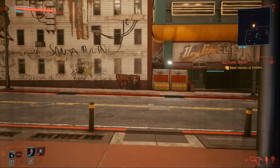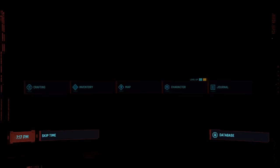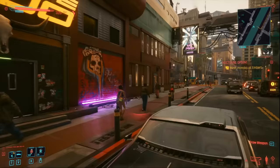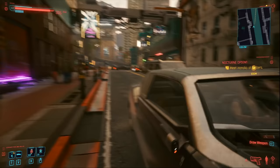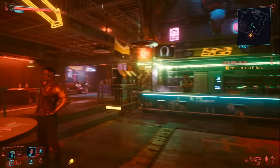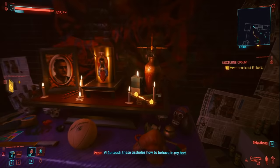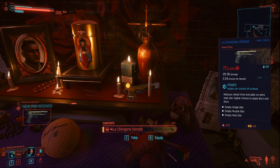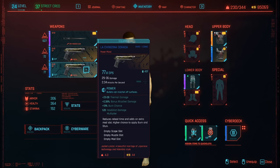After the funeral is finished, make sure you exit the bar, cross the road, and wait for 24 hours and then confirm. Now if you miss Jackie's iconic pistols the first time, you can just come back here. Come inside and right at the back where the funeral was, you will find both of these iconic pistols right next to each other — La Chingona Dorada. You will now have two of Jackie's iconic pistols.